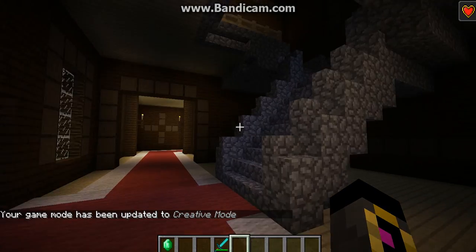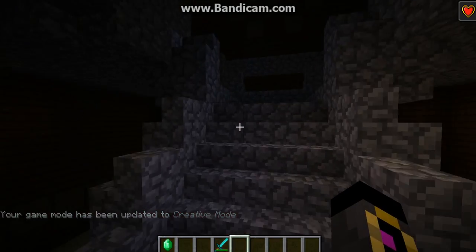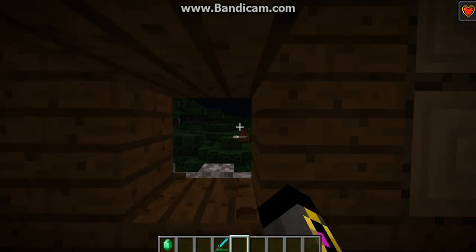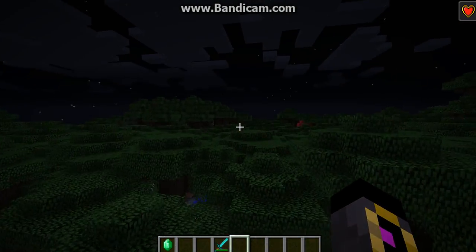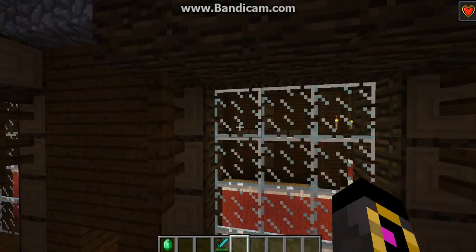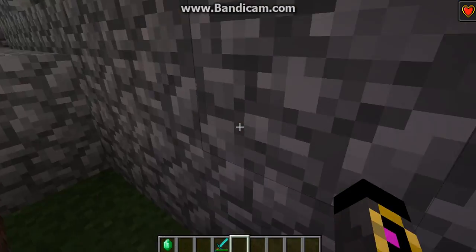Fact number three is that if you place torches around this place and conquer it, you can actually use it as a house. So this is like a free house you can find in the middle of the forest — very nice. Also, the mansion has three floors.